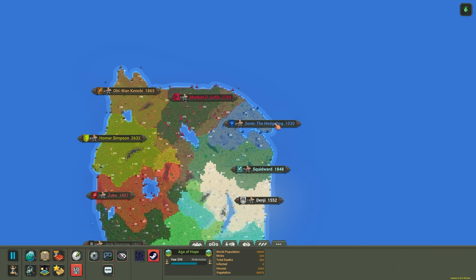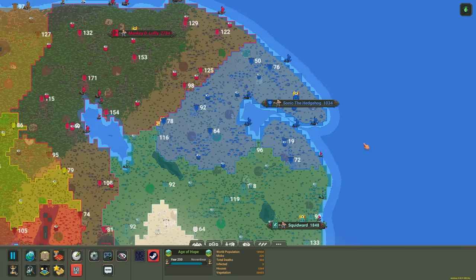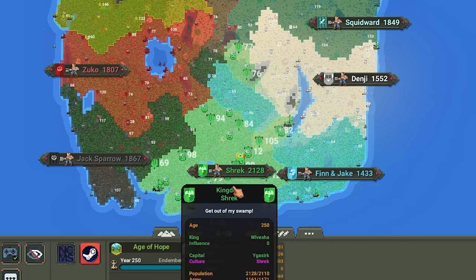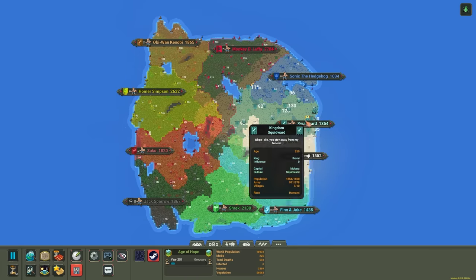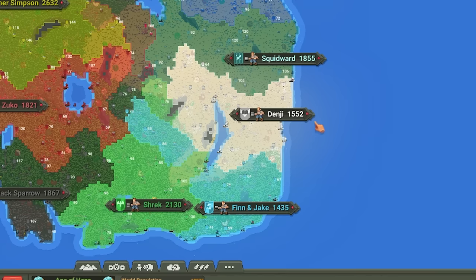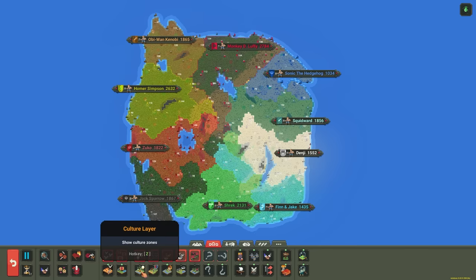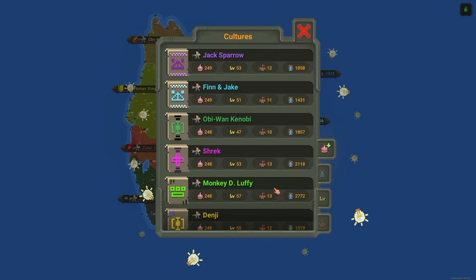Sonic the Hedgehog unfortunately got super bamboozled because they got stuck in one little area. Hopefully they can make some good allies when year 1000 rolls around, because otherwise they're going to die terribly. Followed by Homer Simpson is Shrek with 2100. Obi-Wan, Zuko, Jack Sparrow, and Squidward are all kind of around the same. Denji and Finn and Jake are around the same population too. As for technology, they're all at least close to maxed out. Monkey D. Luffy has just a couple levels to go.